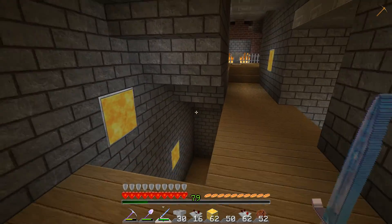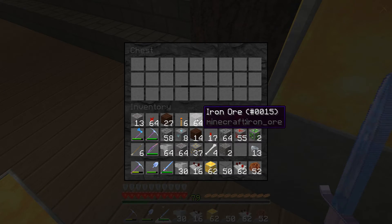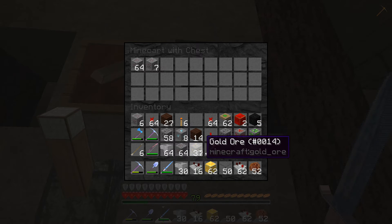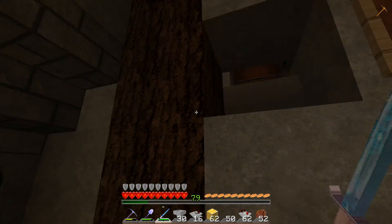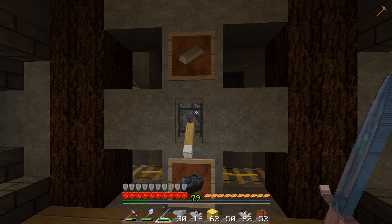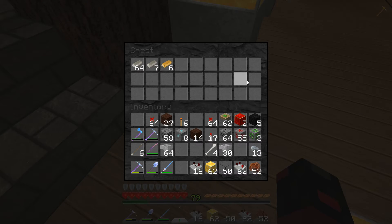First thing we gotta do is come down here and throw stuff into the super smelter. Let's see what we got — I'm going to even everything out. Now we got two stacks of this. Let me do the redstone, we need to do the gold. We've got plenty of charcoal. I think that's the only thing that would easily be smelted, so we'll let that run for a couple seconds to get everything distributed. It produces really quick.